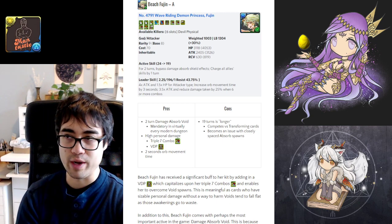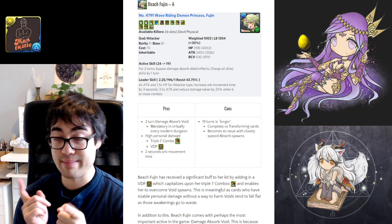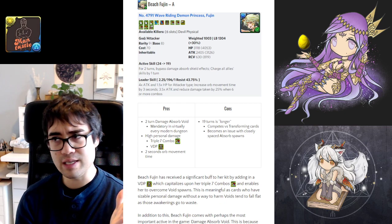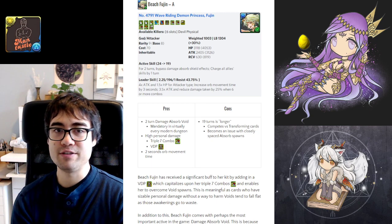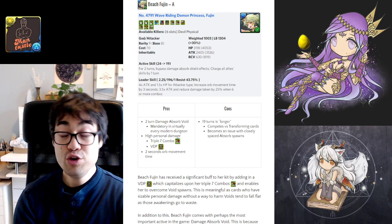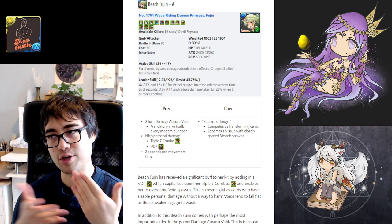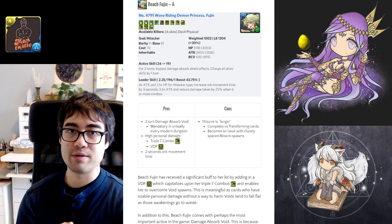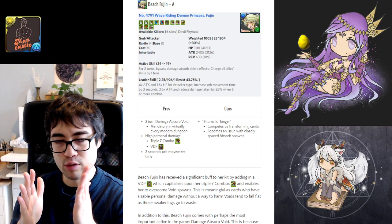Those 2 turns definitely pay dividends in Alt Arena 3 or Arena 5, where there is a 25% chance for back-to-back damage absorption spawns — you can cover both in that scenario. It also gives 1 turn of haste. The main drawback is Beach Fujin's 19-turn cooldown, and Gungho's new strategy of placing numerous damage absorption spawns within a single dungeon spaced a few floors apart, which prevents those 2 turns from carrying over and being useful.